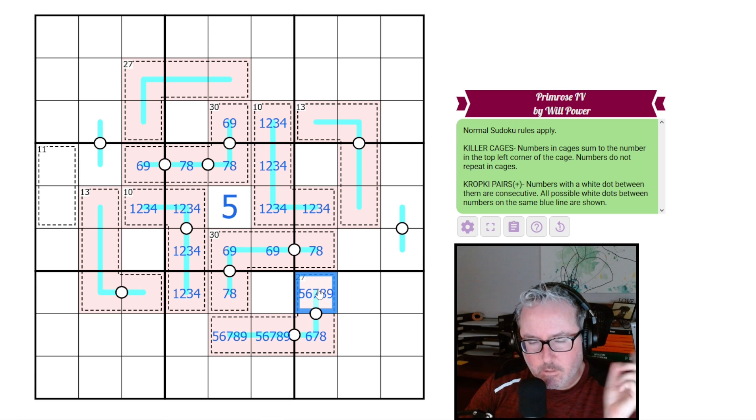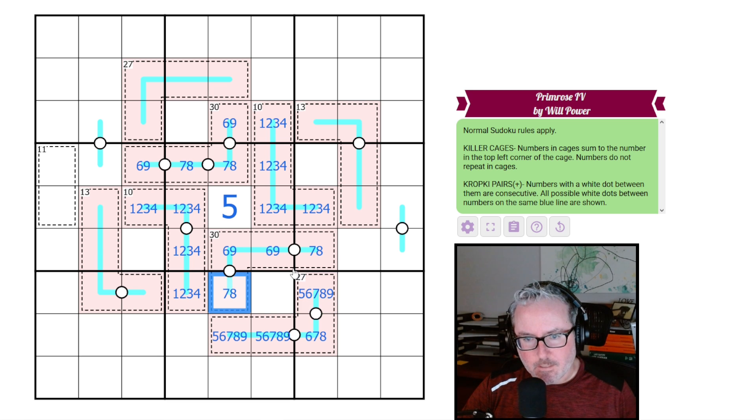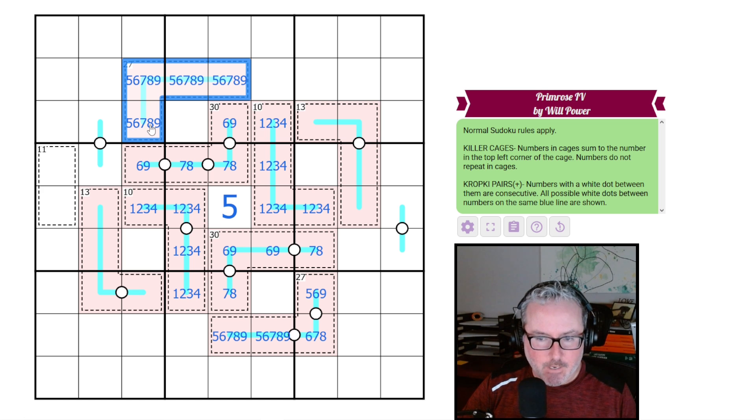This cell is seen by both a 7 and an 8, so it can't be 7 or 8. The 27-clue digits will come from {9,8,7,6,5}. You can't put a 4 in it, so 5 is the bare minimum. This cell will also see a 6 and 9, so it can't be either of those. Looking at this column, we have 6, 9, 7, 8, and 5 accounted for.